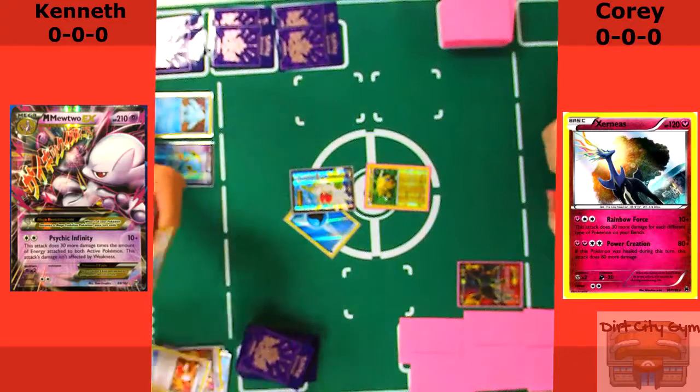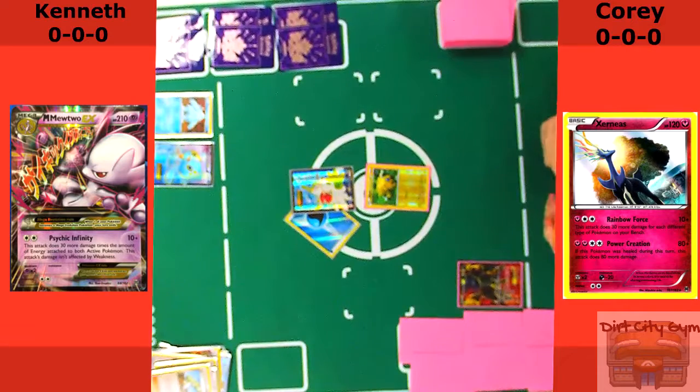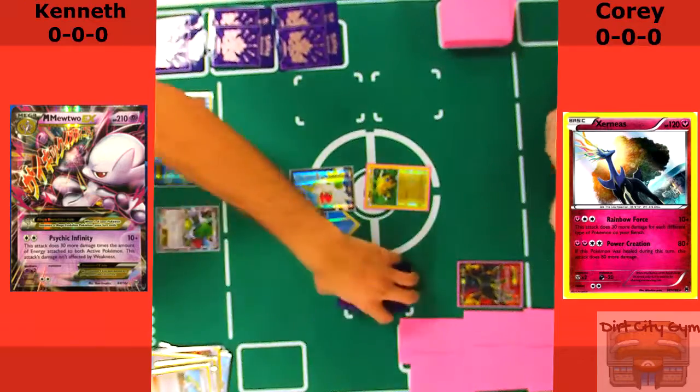I think I have at least two, maybe up to three VS Seekers. He's going to Ultra Ball here, discarding at least an N — I didn't see what the other discard off that was. My hand's not great either; I've got a couple Energy and some VS Seekers. I think it's Sycamore. So he's going to get the Shaman, and he'll get set up here for at least four — actually full six.